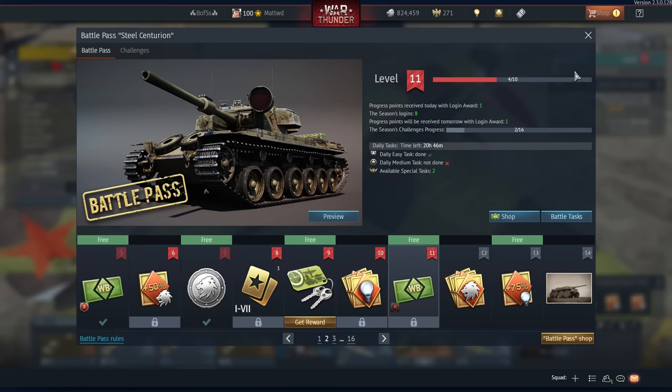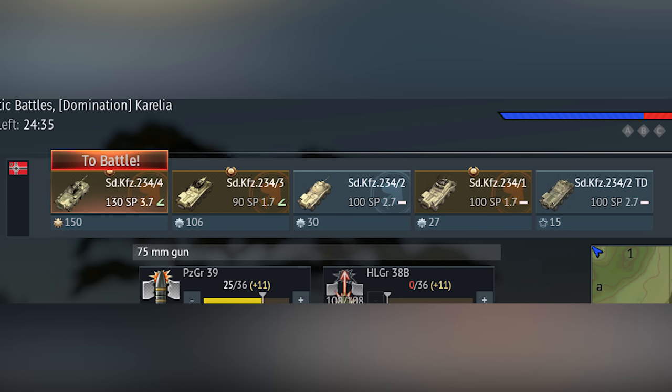If you already have a test drive on a vehicle, activating more test drive time will stack. You can also tell how much of an up-tier you are in by how much your vehicle costs to spawn.